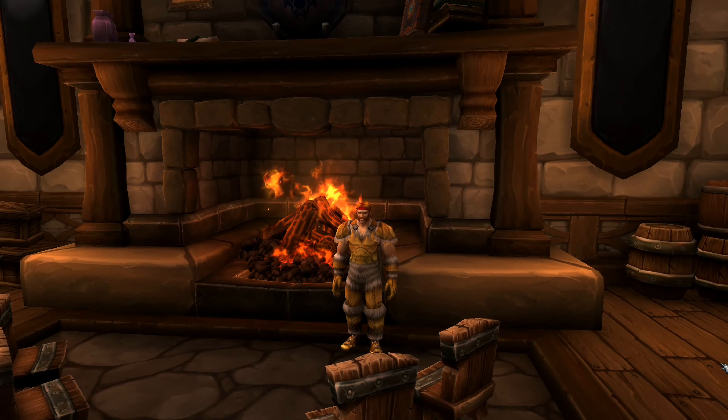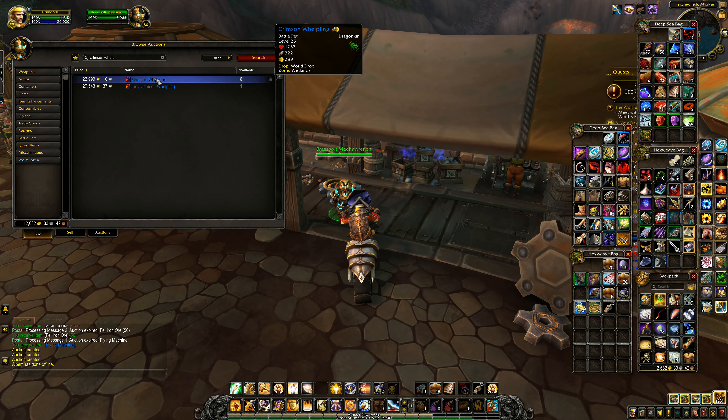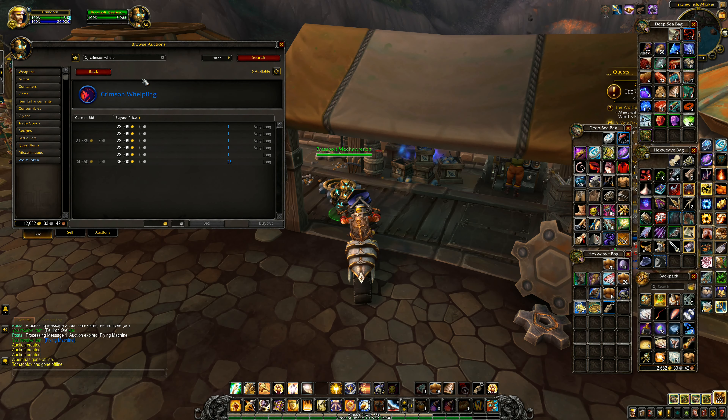Hey folks, it's Frithgar here, how you doing? Welcome back to World of Warcraft. There's the Tiny Crimson Whelpling - it's a world drop. You've learned that one, and that one will get you this Crimson Whelpling right here.